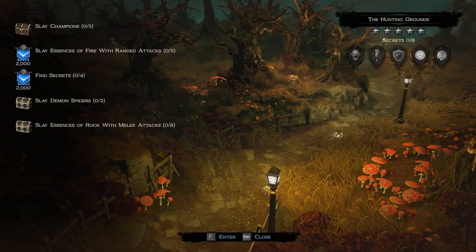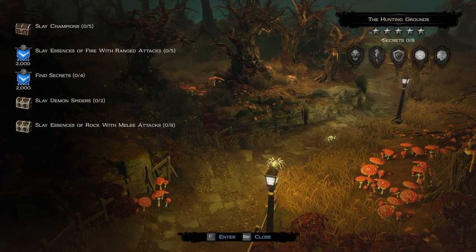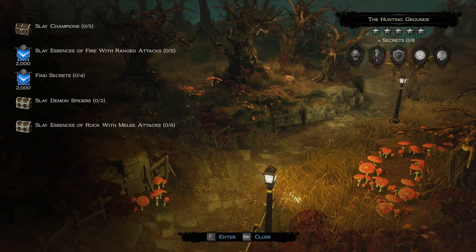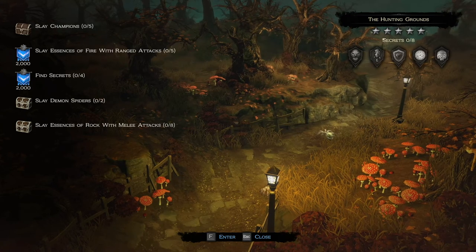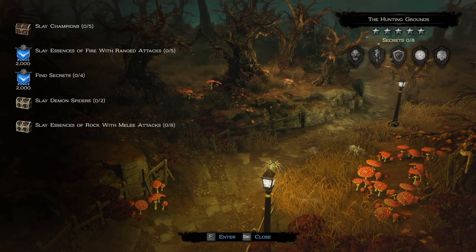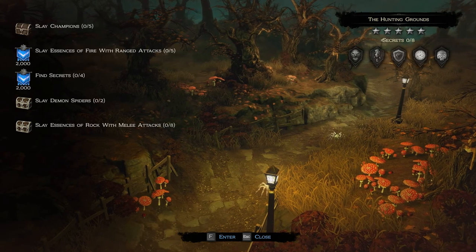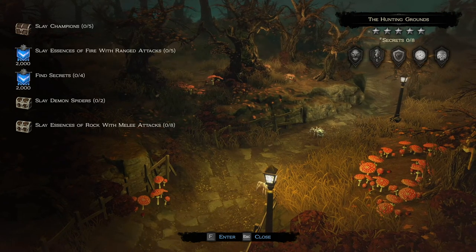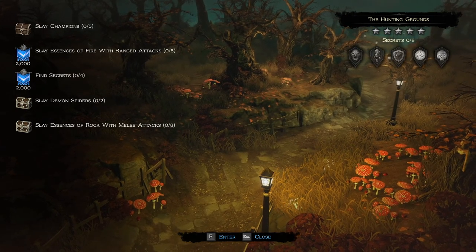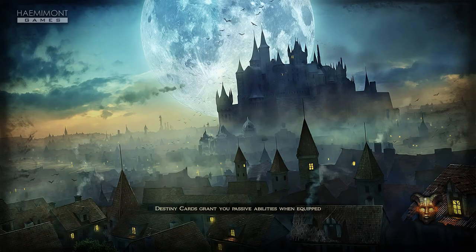Every map has five different challenges and you'll get a reward for each. The icon tells you what you'll get — this icon is gold, the ornate chest is an item, and the banner gives experience. We need to slay champions, slay essence of fires with ranged attacks, find four secrets, slay two demon spiders, and slay essence of rock with melee attacks. We need to pay attention and make sure we kill them with the right types of attacks.